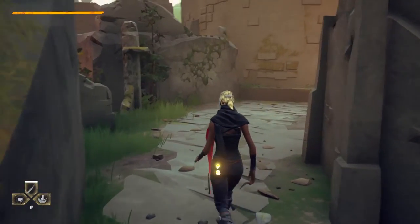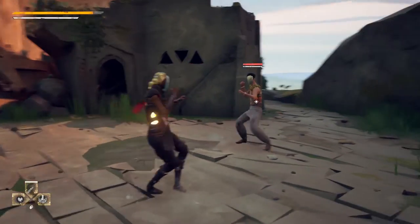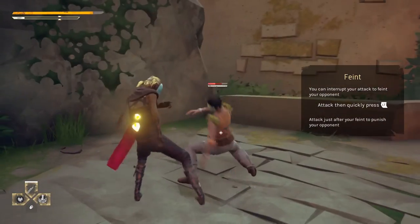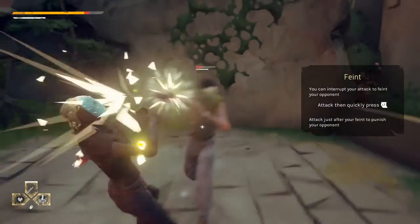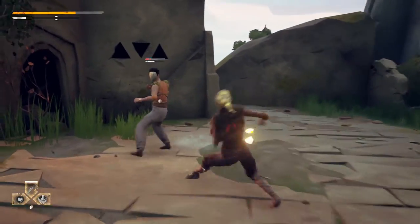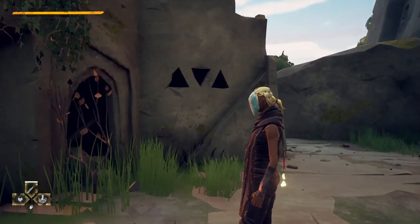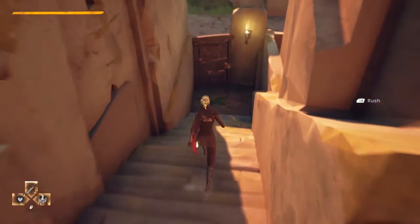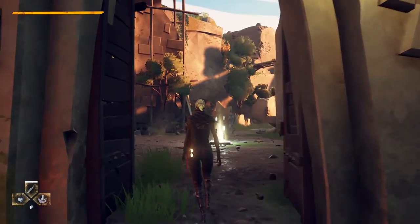Another mechanic is what we call the perfect attack. When you nail your successive attacks in the right timing, the character will flash golden, which makes the attacks chain faster and stun the enemy a bit longer. It's really an incentive to be in the flow of combat. Another mechanic is the feint, which is cancelling the build-up of an attack to trick your opponent — that's the black ghost we can see at times. This is especially useful against human opponents, as you get into a high-level mind game, tricking your opponent into doing a dodge or a parry, allowing you to follow up quickly with another attack while your enemy is recovering.